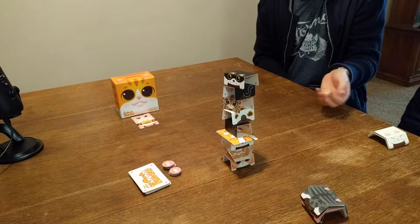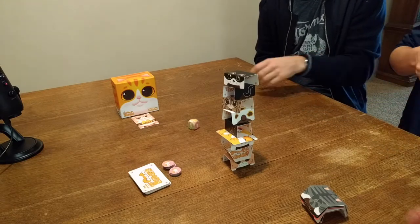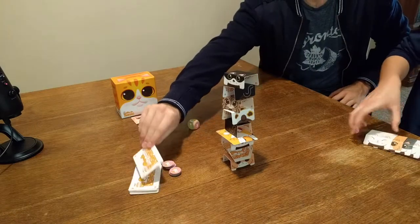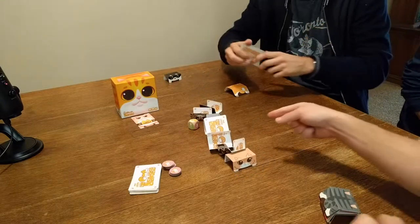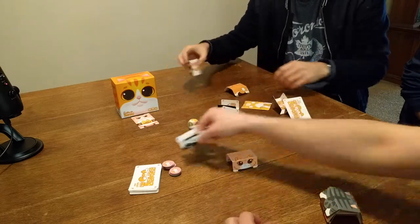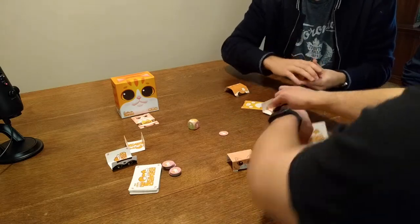Card count check: one player has three left, another has six left. Someone gets a fatty cat. The tower drops — so they get three extra cards picked up. Those penalty cards go to the discard pile — or as they call it, the cat orphanage.